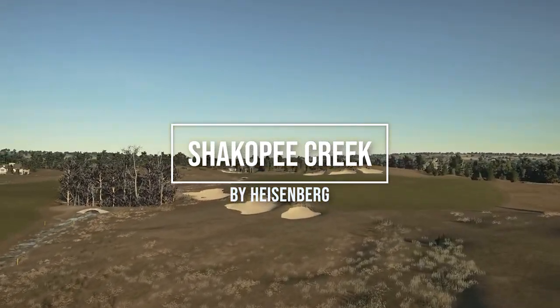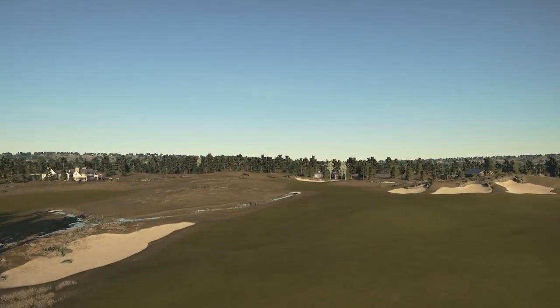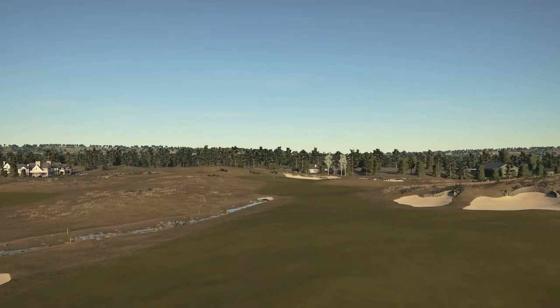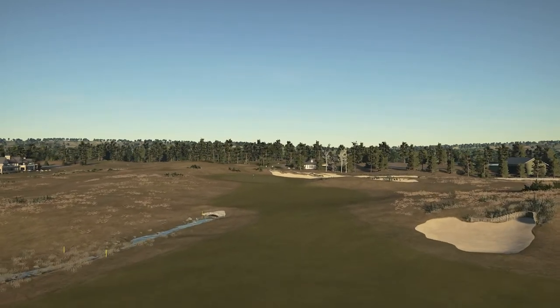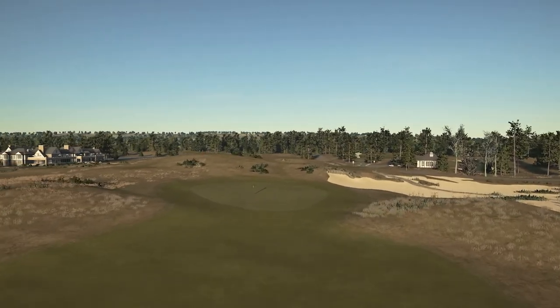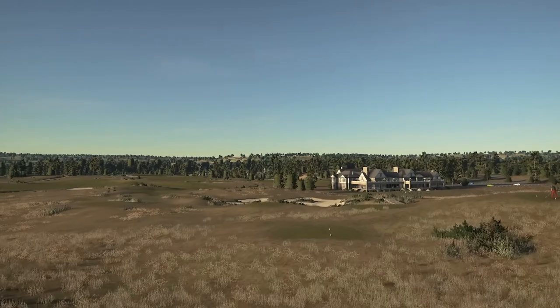Get on out there, play this in-game, leave some love for the designer, and let me know how you shoot down in the comments below. We're going to be diving into the course from the green tees — the tips — pin location number one, all default course conditions the way Eisenberg wanted us to play it. That's going to give us firm fairways, normal green firmness, and fast green speeds. Thank you Eisenberg for all your hard work bringing us these incredible courses — you're a legend.